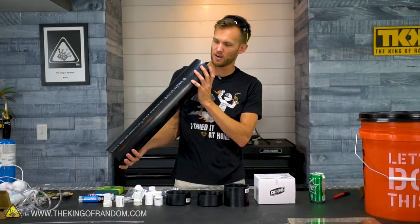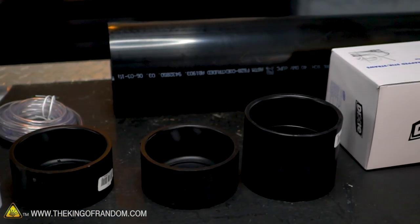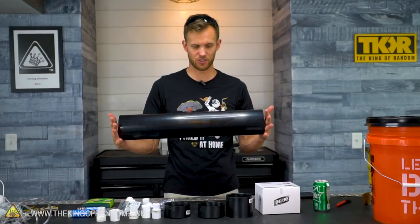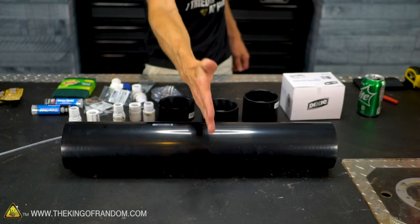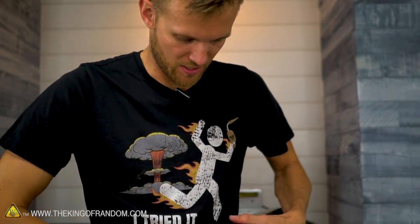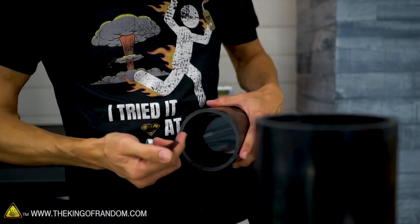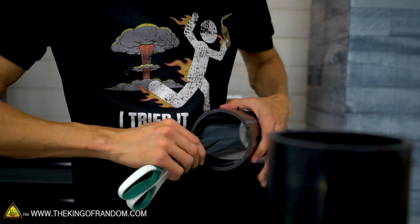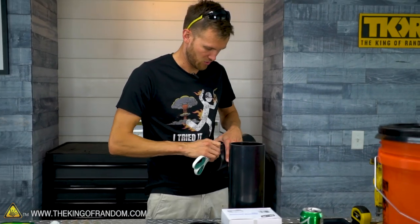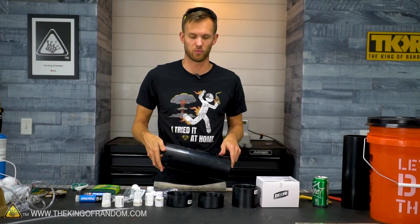First off, we've got our four-inch ABS pipe — you could also use PVC, but we got ABS because we wanted it black. We only need about one foot of it for a laminar flow nozzle. This is two feet, so we're going to chop it down using the chop saw to cut the pipe in half. I'm just using the edge of the scissor blade to scrape off the residue that gets stuck, because ABS plastic likes to melt a little when you cut it.